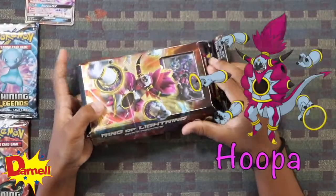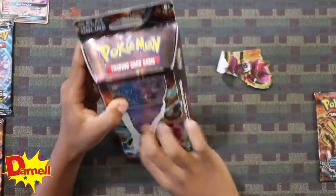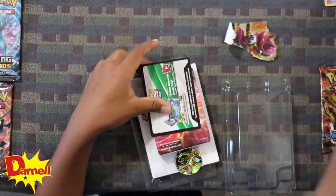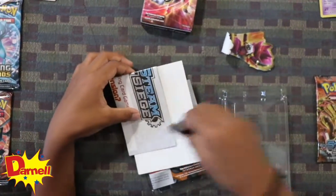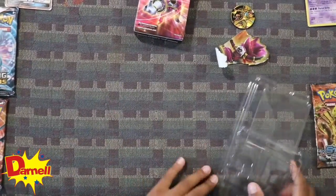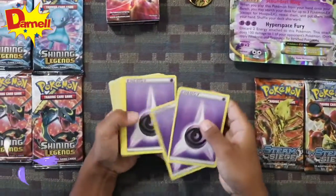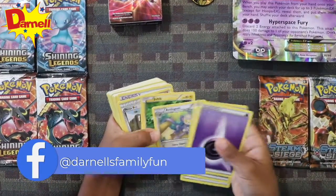Let's open the Ring of Lightning theme deck. Change of plans — we are going to open this. Oh! Got a Hoopa coin, got the Hoopa card, got this, got the box, got a Hoopa coin, I got this play mat. Got the coin, coin, coin, coin, coin.